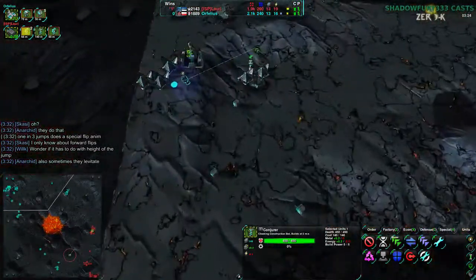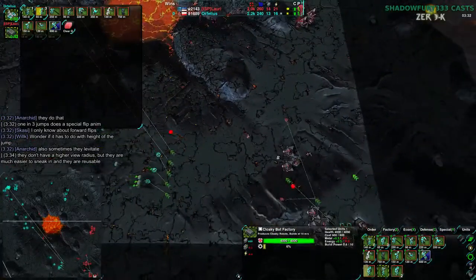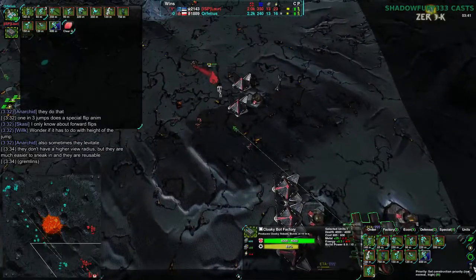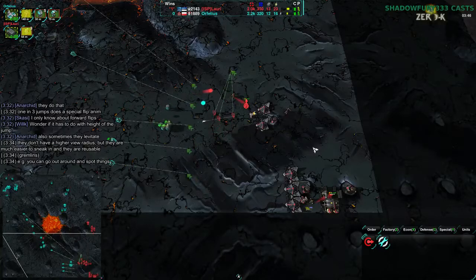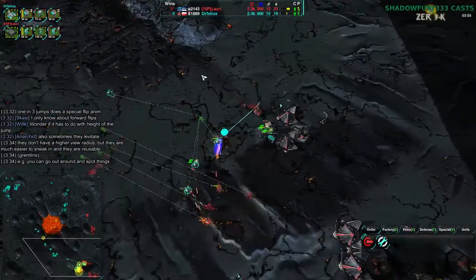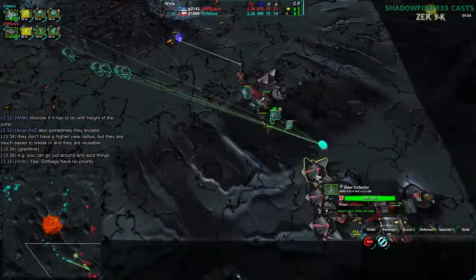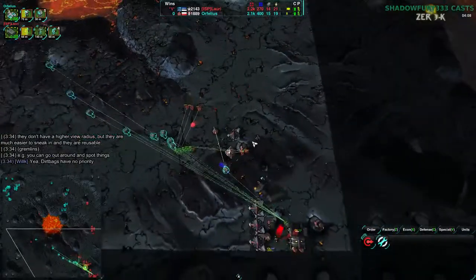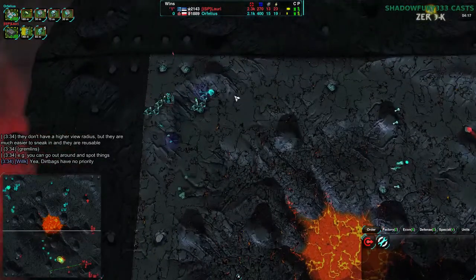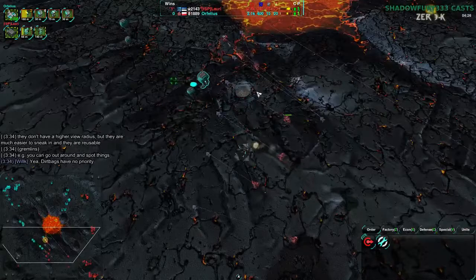Lauri still has his factory on low priority and now all his resources are going to his commander — not where he wants it. Priority is a system in this game where you can choose how resources are split. Every construction project including factories building units has a priority setting. Normally resources are distributed evenly among everything. If you set high priority, it gets resources first; if low priority, everything else gets them first and low priority gets whatever's left. It's a good idea to put your factory on low priority early on so it's always building without getting in the way of your economy.